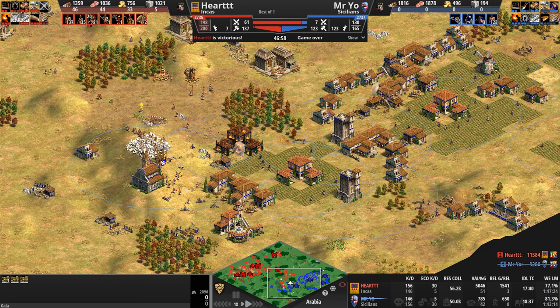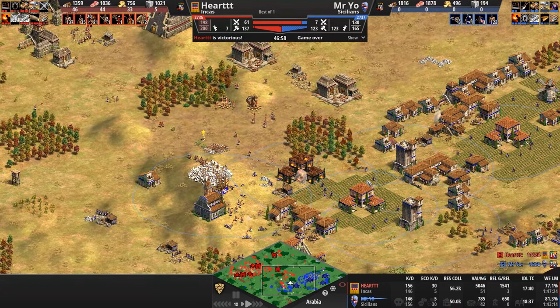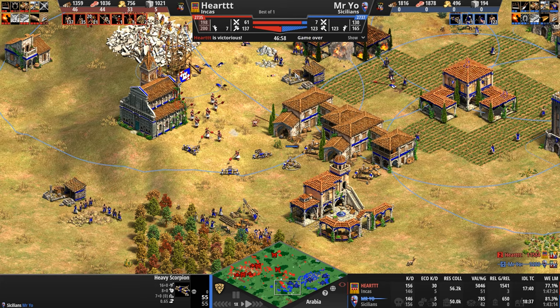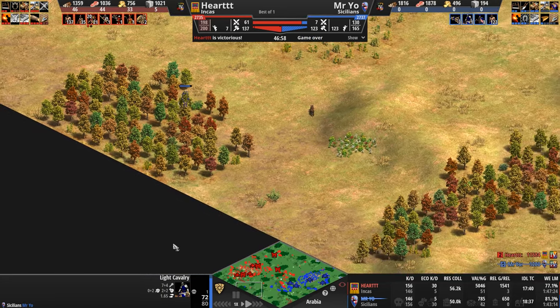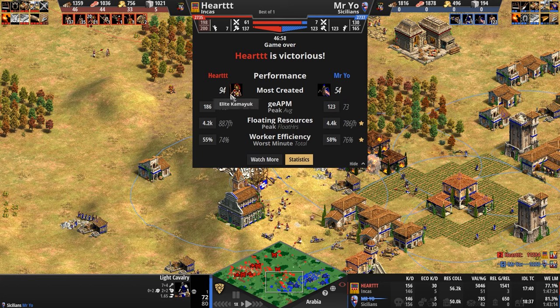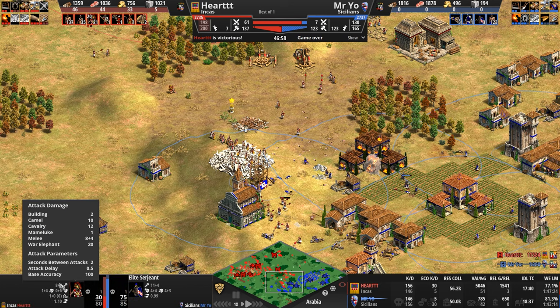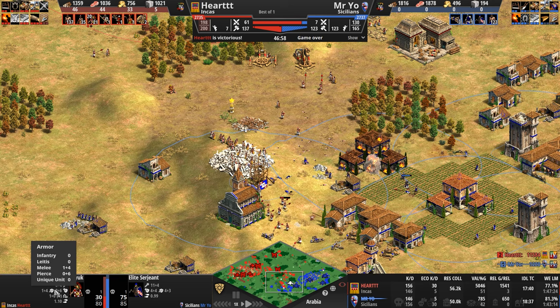Heart pushed in from north and south — stone to the south, gold to the north — and Mr. Yo just couldn't stop him. With map control, momentum, and army, Heart's opponent had seven army supply shrinking fast. Mr. Yo's gold was running out, he lost control of his resources, and with no fuel left he sees the writing on the wall. Looking at the final stats: 94 Camayuks versus 54 Elite Sergeants. Comparing units: Sergeant has 11 base attack versus Camayuk's 8, but with Fabric Shields the Camayuk has 5 melee armor — not bad.